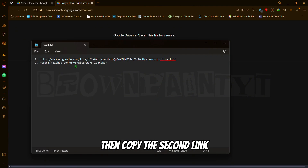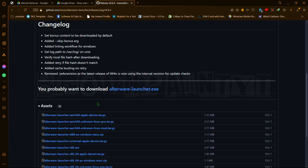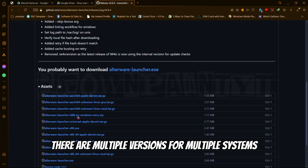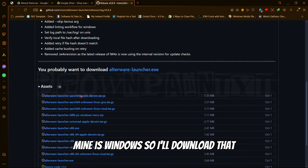Then copy the second link and paste it into your browser. Follow these steps — there are multiple versions for multiple systems, so download the one for your system. Mine is Windows, so I'll download that.